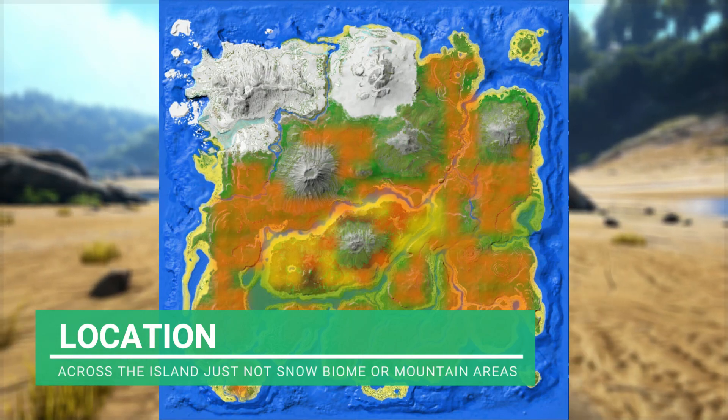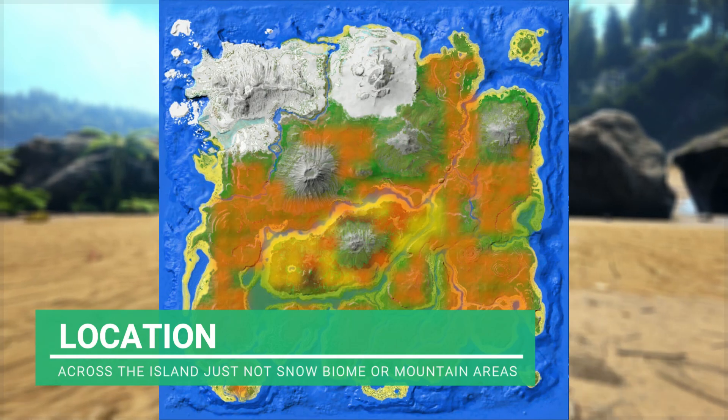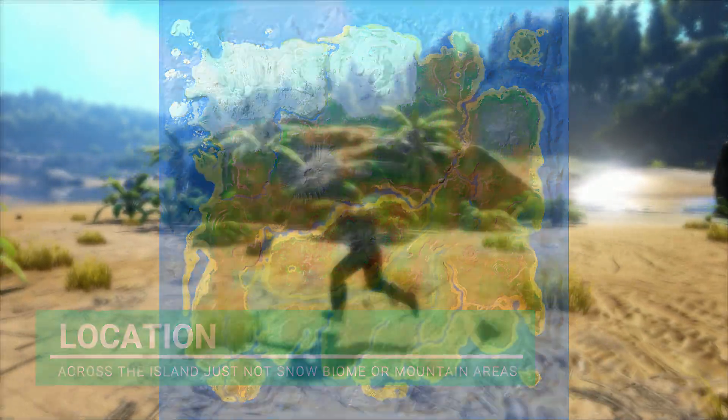Diplodocus can be found in quite a lot of places on the map, but they're not guaranteed spawns. The best thing to do is just fly or run everywhere and try to find them. Just avoid looking in mountain areas or the snow biomes.